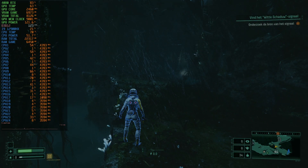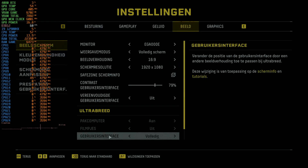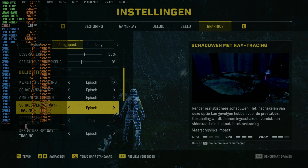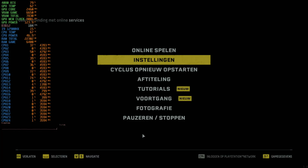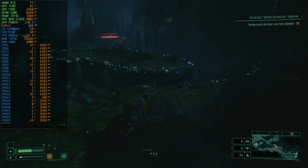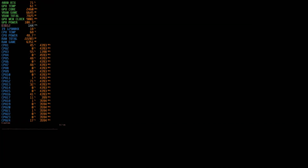Let's disable Ray Tracing — maybe with Ray Tracing disabled we get more performance. Raytrace reflections, let's lower it. We have screen reflections — that's fine. Let's see how much that changes the story. We do get more performance though, that's for sure.